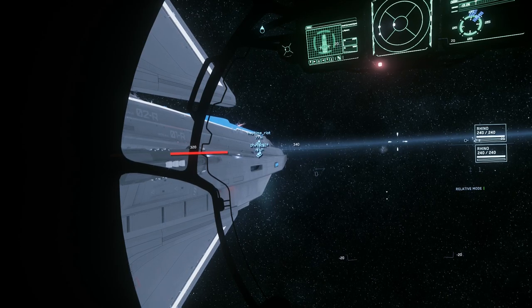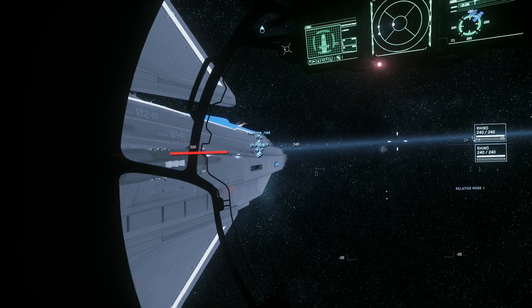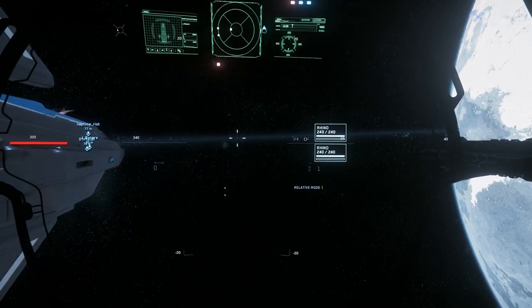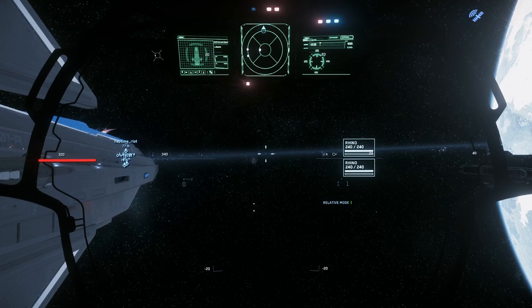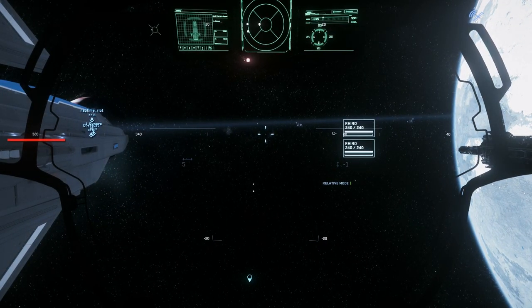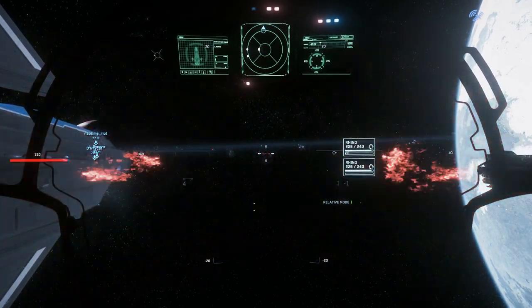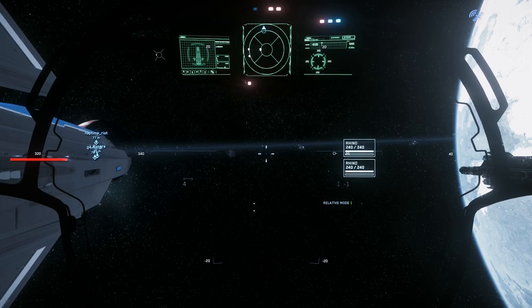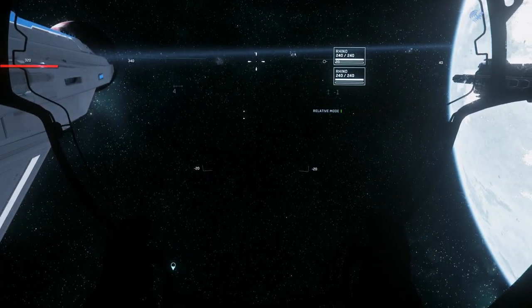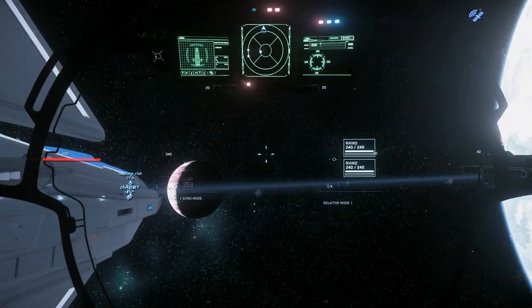As for the actual weapon systems, right now you basically have two flavors: energy and ballistic. For the most part right now, we just use energy. Until Star Citizen gets some form of reloading available, the ammo count is just too low to make ballistics effective in a turret. All turrets, go ahead and do a test fire. So you see how your ammo count starts decreasing, and then it starts coming back up again — that's your capacitor discharging. X or X-ray will switch your gyro mode on and off.